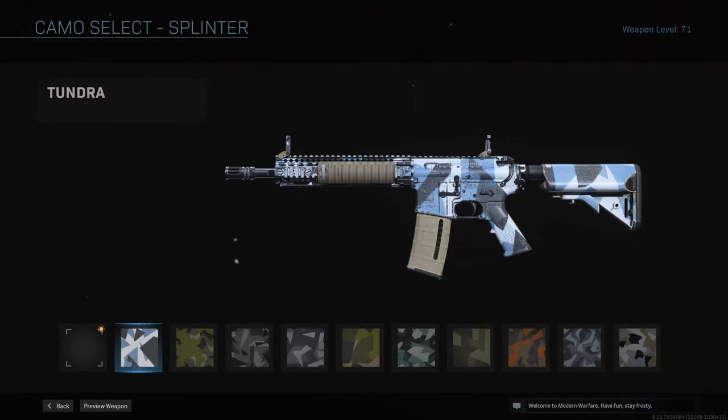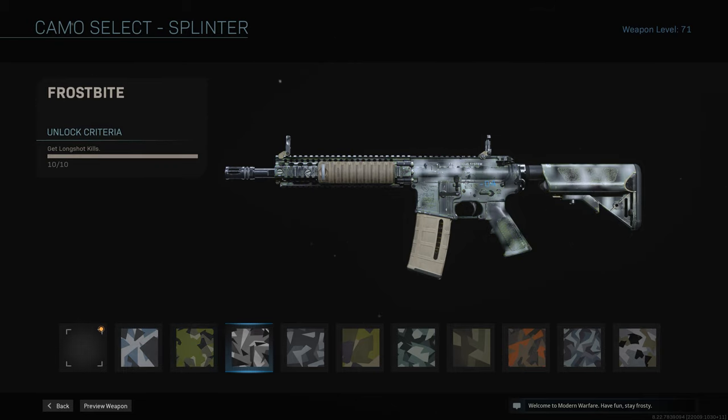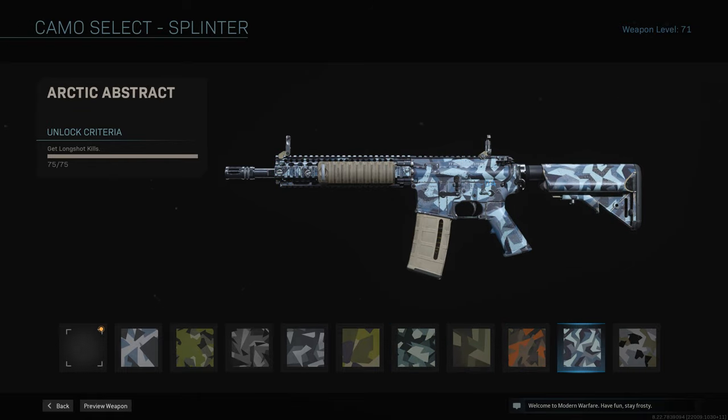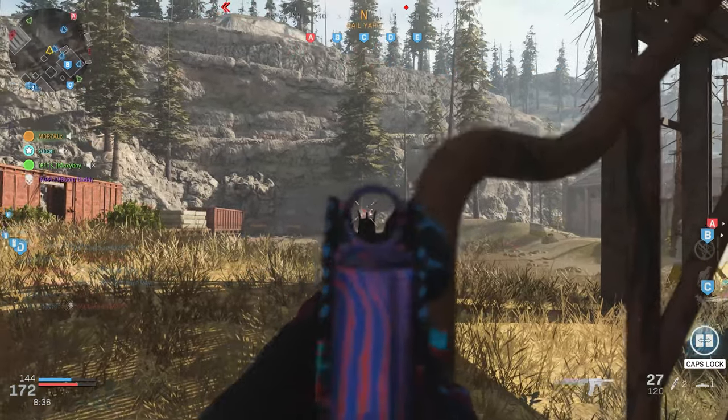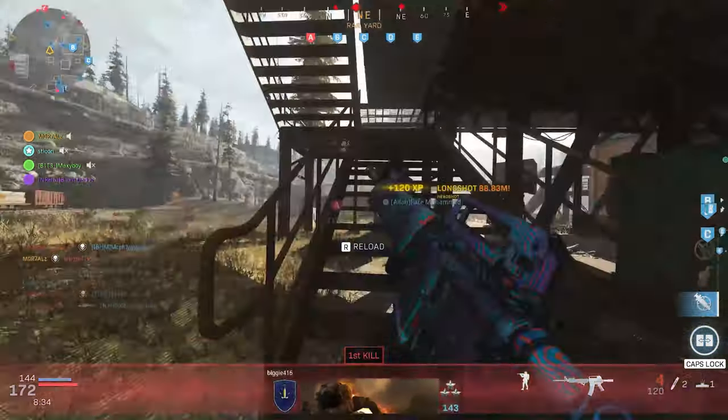For Splinter, you have to get 100 long shot kills. The best game mode for this is Ground War — there are spots on core maps too, but Ground War is a better and safer option. My recommended setup: monolithic suppressor for range, M16 grenade launcher for better range, variable zoom optic (any optic you prefer, I personally like this one), commando foregrip for less recoil, and a 50-round mag so you don't have to reload as often. As you get a long shot kill it'll tell you the distance.